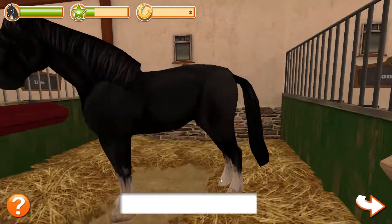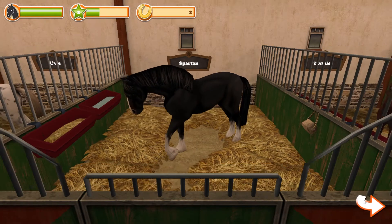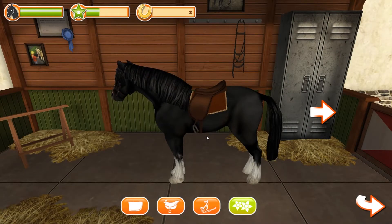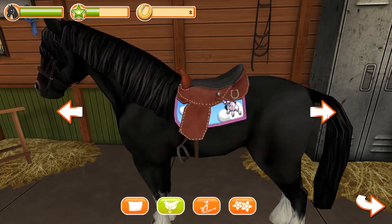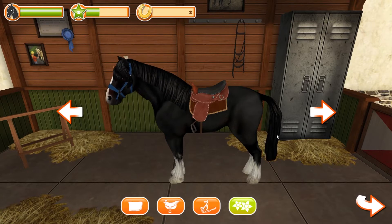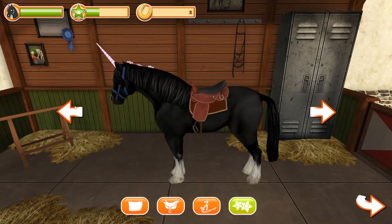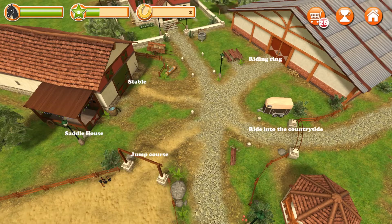Each action awards a small amount of experience points. After you're done grooming, you name the horse and you're taken back to the main screen where you can choose where to go next. I decided to go to the saddle barn to see the customization options — they have saddle pads, saddles, reins, and a decorative item, four of each to choose from. Not great choices, just kind of standard.